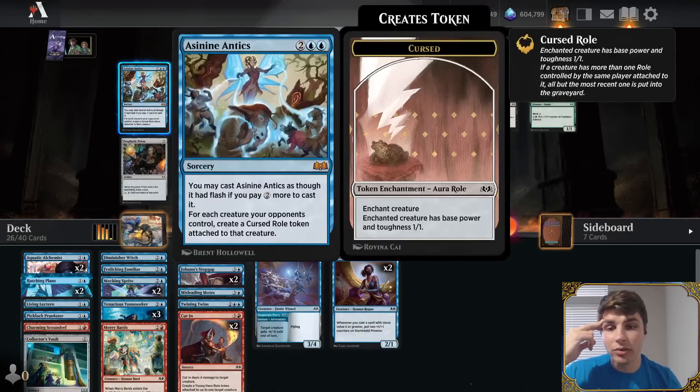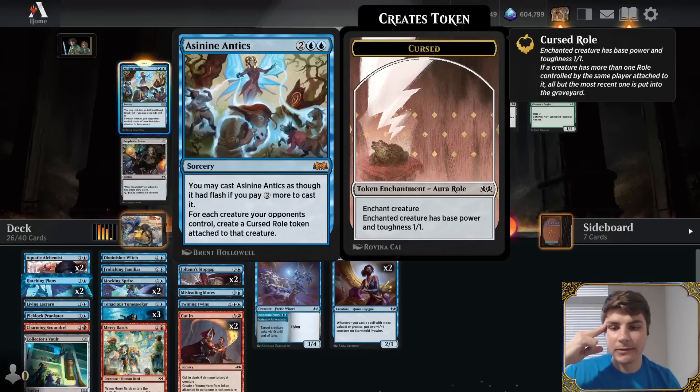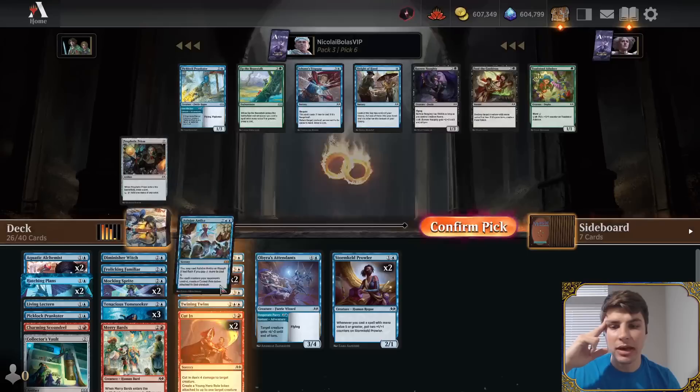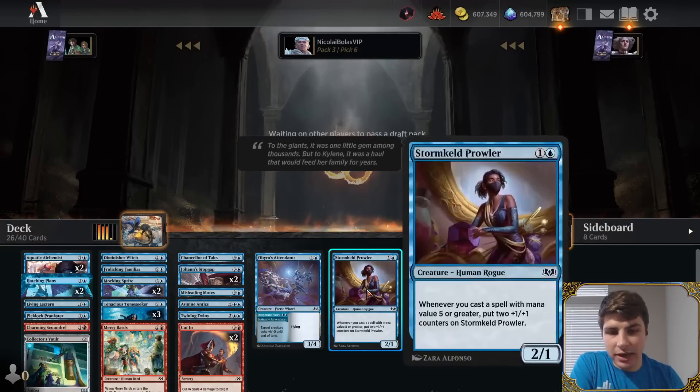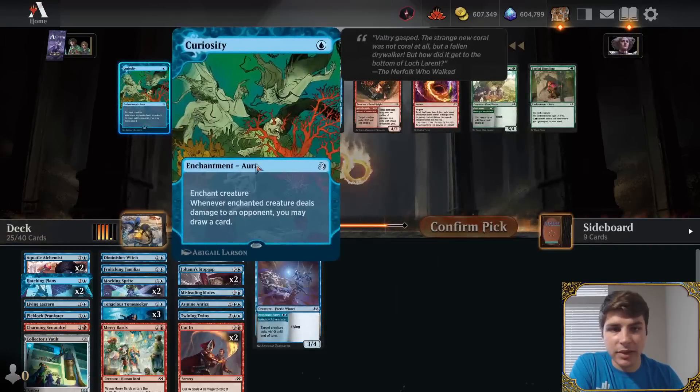We basically turn all of our opponent's creatures into one-ones with this card — I want to try it. I feel like that's a good effect. I turn all their stuff into one-ones and let the cards fall as they may. And we can even buy it back — this is a perfect opportunity to try it out. Another great removal spell to go with all of our guys that buy stuff back. We're going to torch the tower.